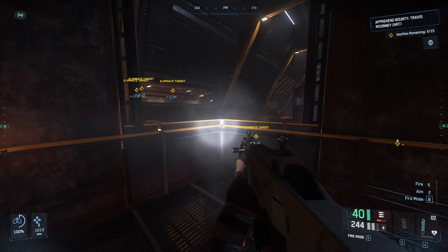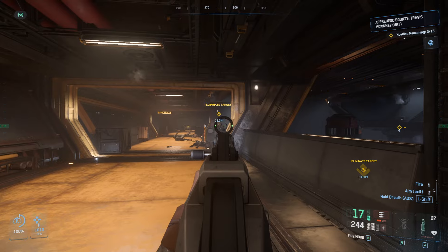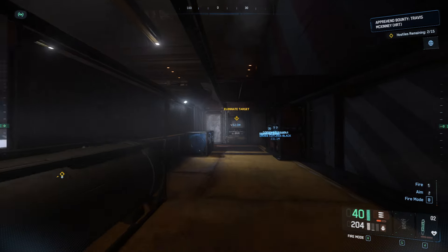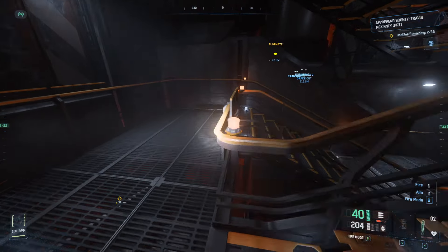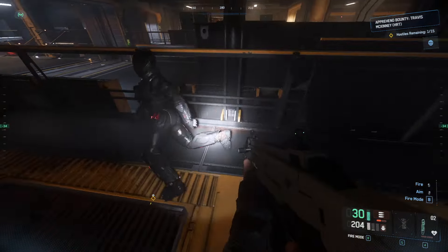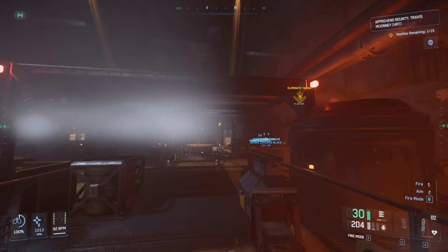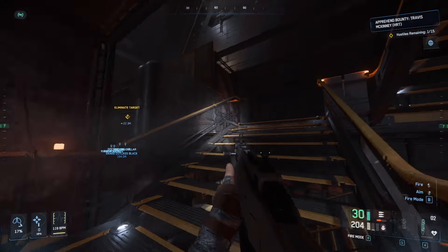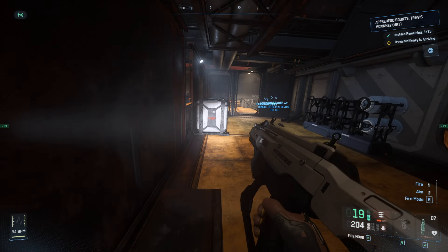We're going to climb up here. See how there are three up there? You just walk up the stairs and can pull up to them. And then we run over here and up the stairs — then we have to kill him. There we go, guys — just like that, and then the boss will spawn. So let's kill the boss now.